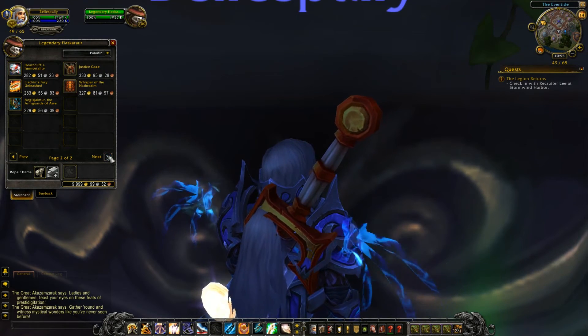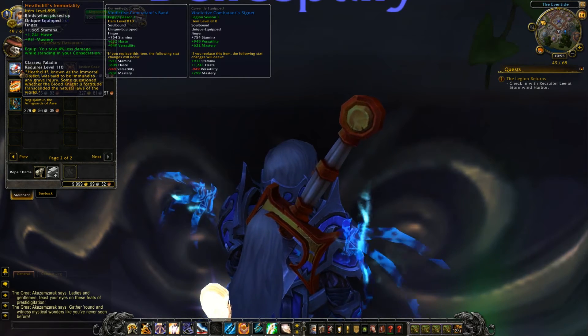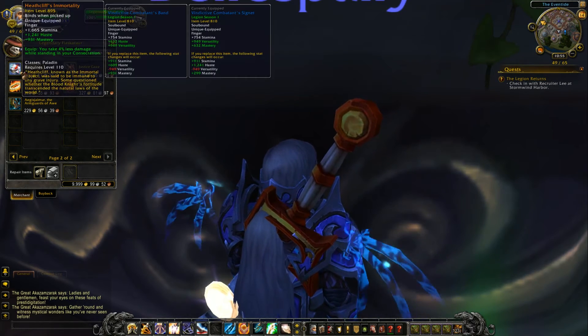Another ring here — haste and mastery. You take 4% less damage while standing in your Consecration.